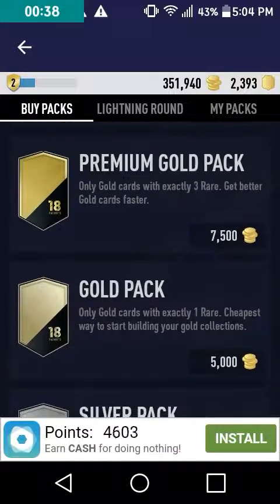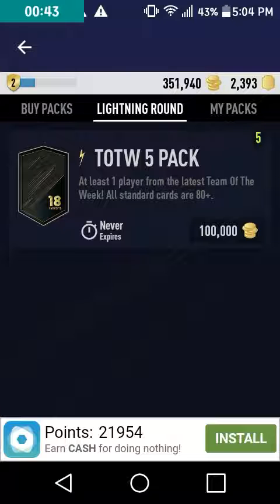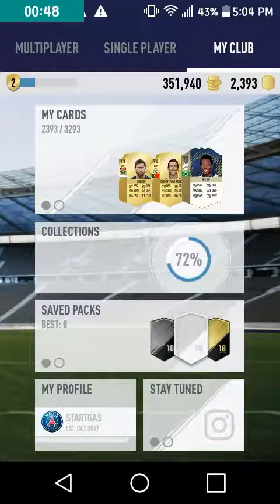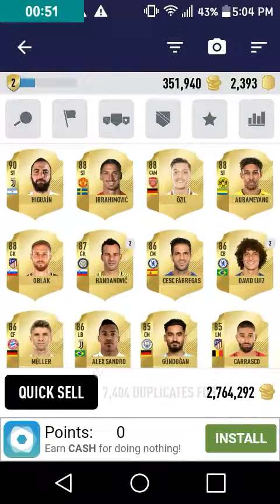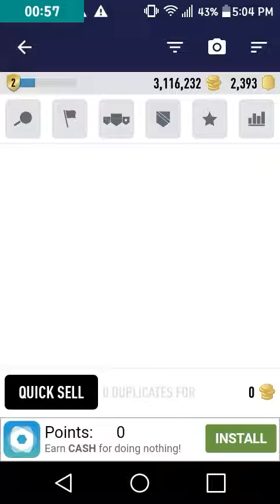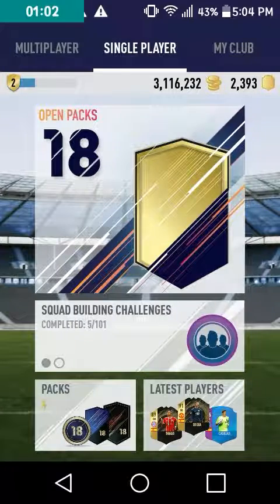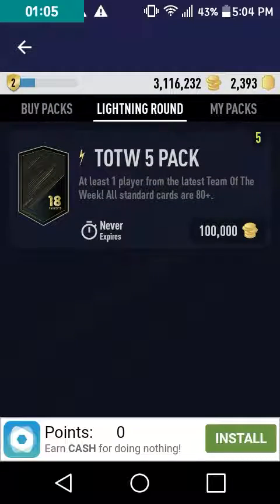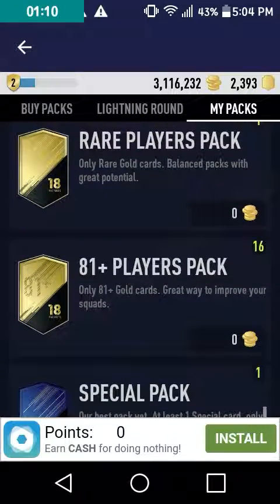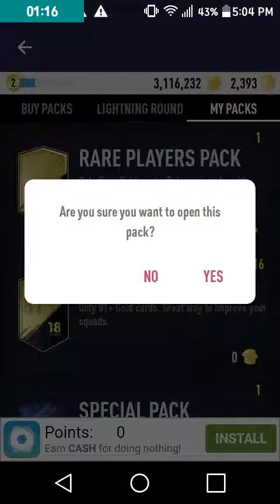You can buy packs — I'm not going to be buying any of these. As you can tell, I have 350,000 coins, but I'm going to be buying 100,000 coin packs. I'm also going to be selling my players, which will give me 2.7 million, allowing me to buy 30 of those 100,000 coin packs. Before I start those, I have some packs from squad building challenges, so I'm going to start with the rare players pack.